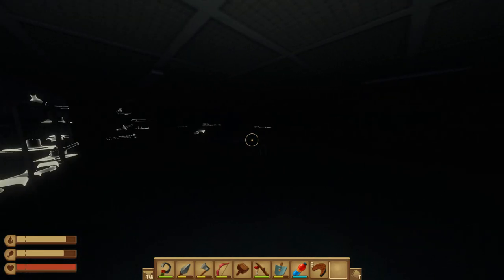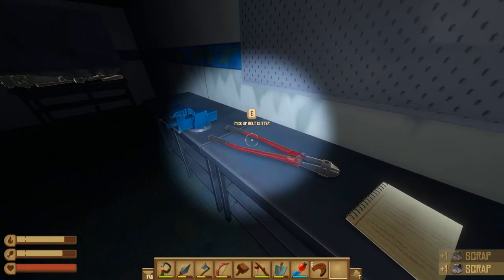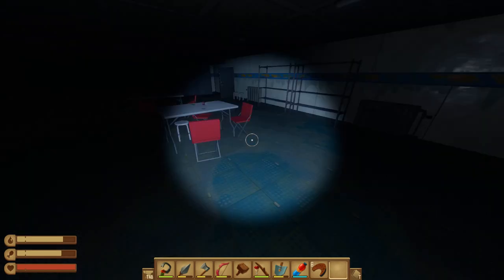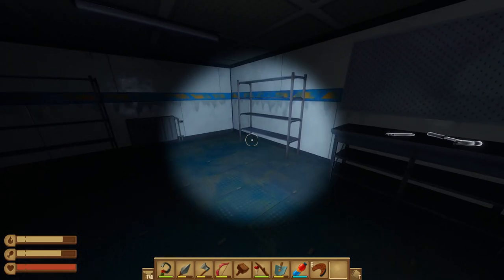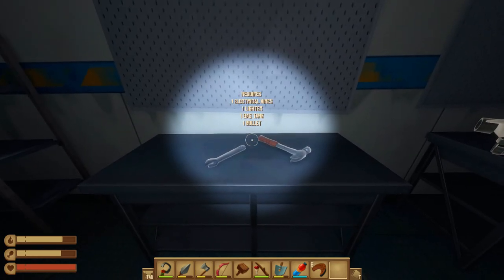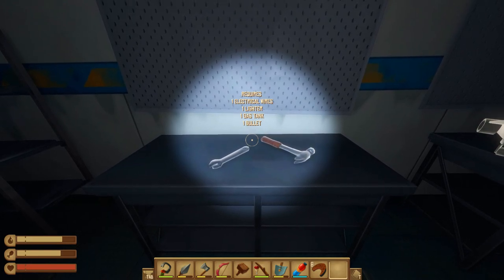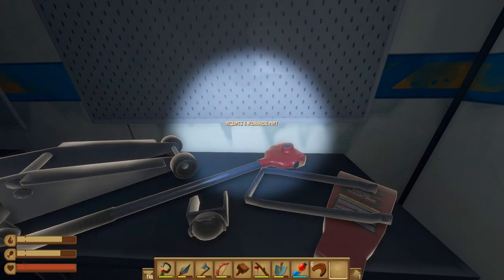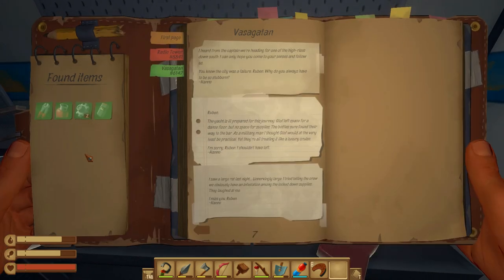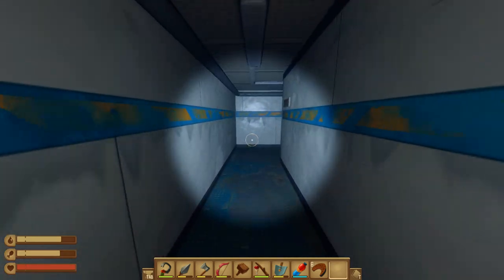Red key used. Ooh, it's dark in here — back on with the helmet. Hey, another mechanical part — we'll grab that. Hey, the bolt cutters — found them. And another note: the rats are now eating the supplies as well. Unusually large rats. Here we have a workbench that requires electrical wires, a lighter, a gas tank, and a bullet. We definitely have the gas tank but we don't have the other stuff. This one requires five mechanical parts, and we have two — so we need three more.